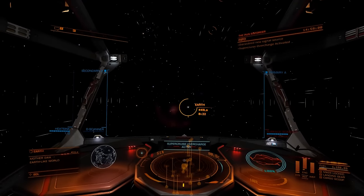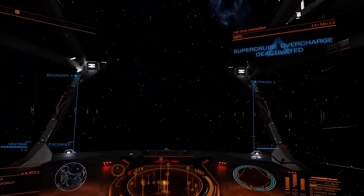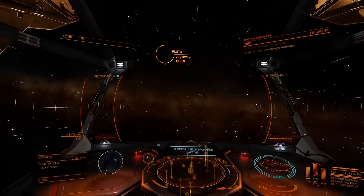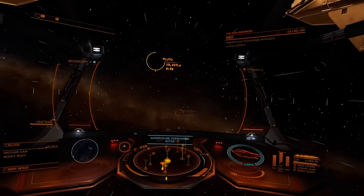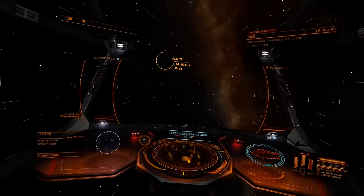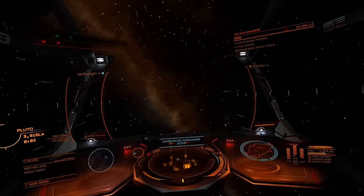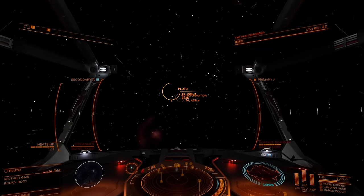Can you see any problems? Where has Earth gone? So, perhaps Earth is a bit close. How about Pluto? Sol to Pluto, using heat sinks. Just look at that fuel consumption. There is a bit of a knack to dropping back to normal Super Cruise before you sail right past your destination, and end up further from it than when you started.